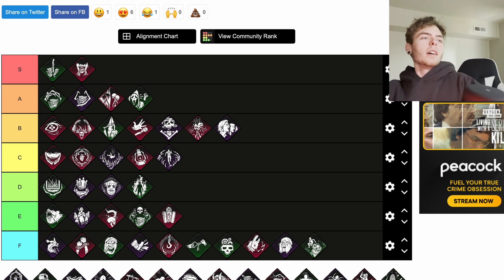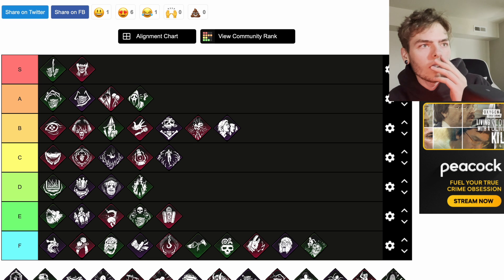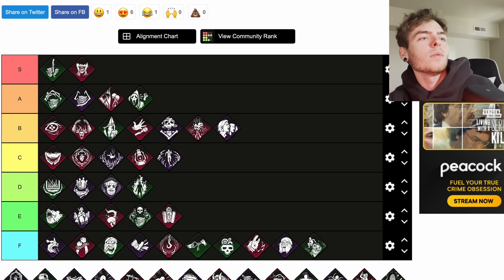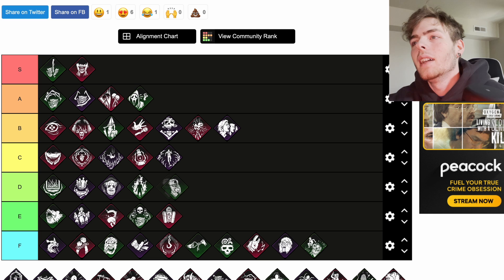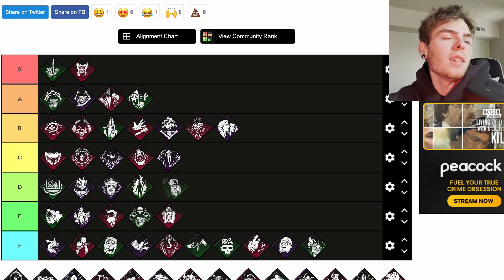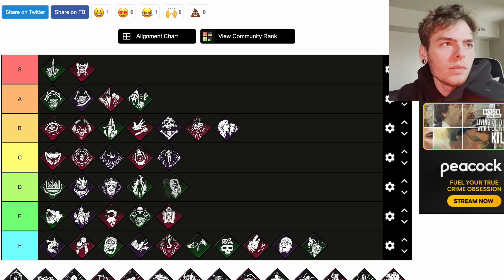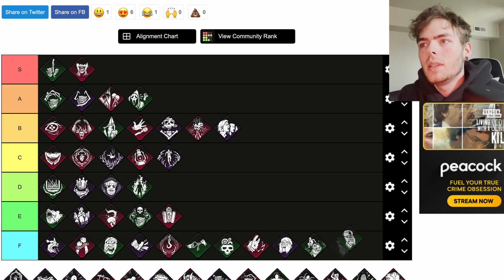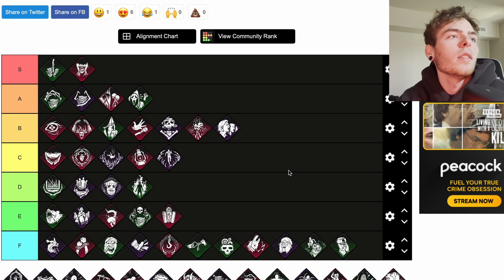Knockout: putting a survivor into the dying state with your basic attack blocks their aura from being revealed to survivors further than 16 meters away for the next 16 seconds. The dying survivor suffers from the Blindness status effect, a reduced field of view, is deafened, has their crawling speed reduced by 50 percent, and their recovery speed reduced by 25 percent. This is definitely a slugger's perk. Crawling slower, blindness, and reduced field of view for someone who's down — not really factors — but reduced recovery speed is decent. I'll throw that at F.